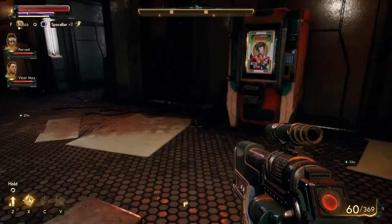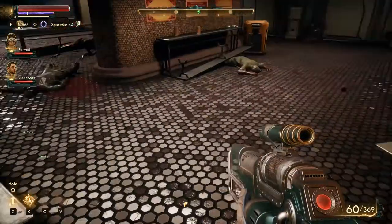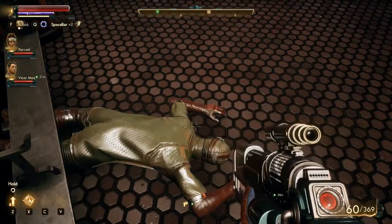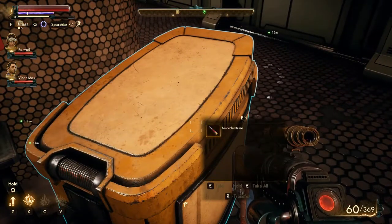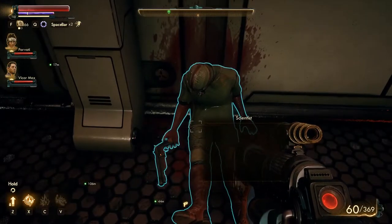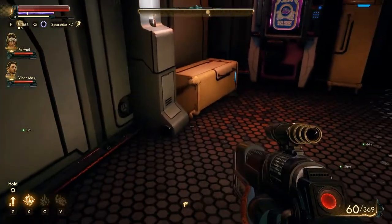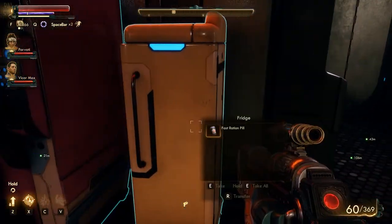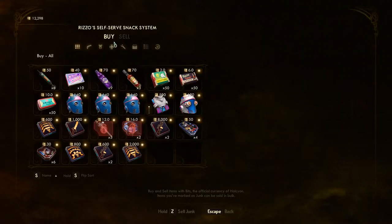There is a vendor — cool. We'll use that when we're done here, because I'm sure I'm going to have quite a bit to sell. It's an auto mag pistolet. Alright, let's go and sell some stuff.